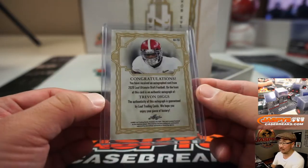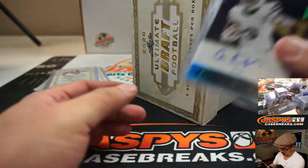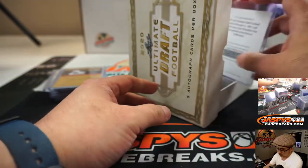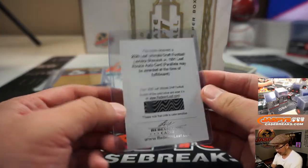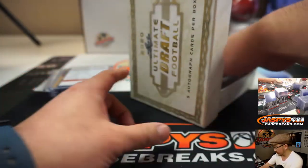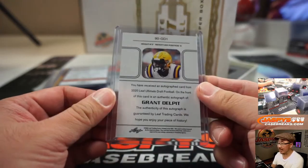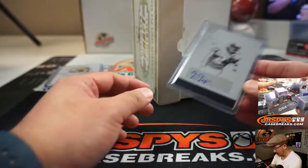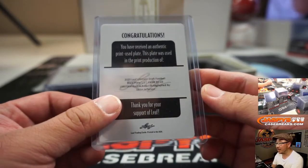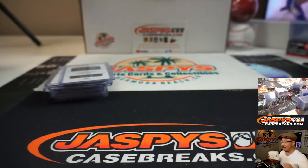Trayvon Diggs, to 50. Any relation to Stefon Diggs? There's Cameron Dantzler, 4 out of 25. We've got a Redemption — Leviska Chenault Jr. Redemption. There is Grant Delpit, 26 out of 30. And to close things out, a plate — a train whistle right here — that is Justin Jefferson. So that is Stefon Diggs' brother. Nice.